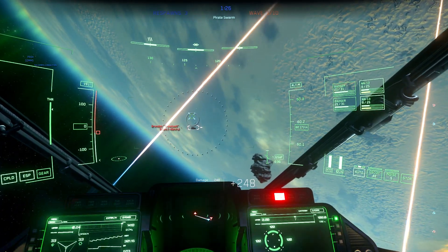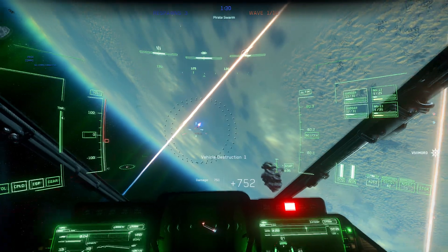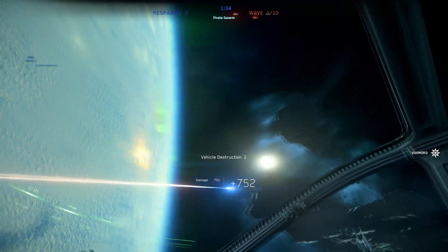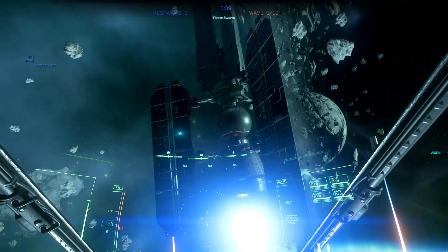First things first is to plug in and position your webcam. We've found having it below the monitor works better, but this is personal preference. You'll need to light the room you're in. The camera seems to struggle in dimly lit places and the last thing you need is choppy detection mid-flight.